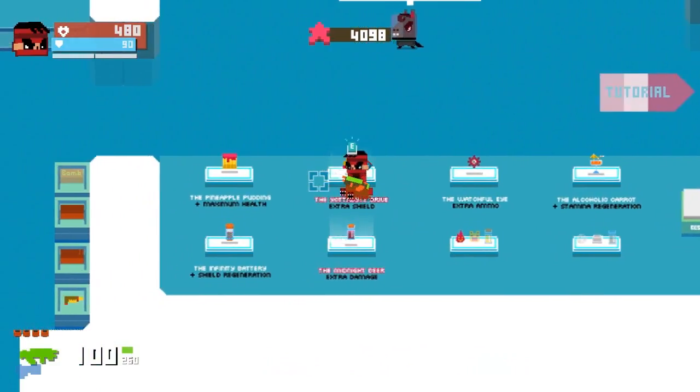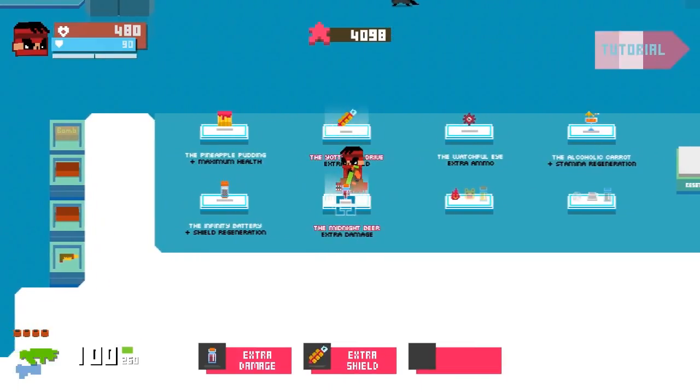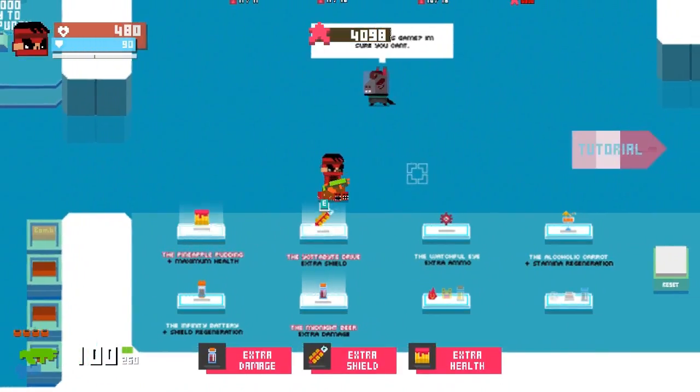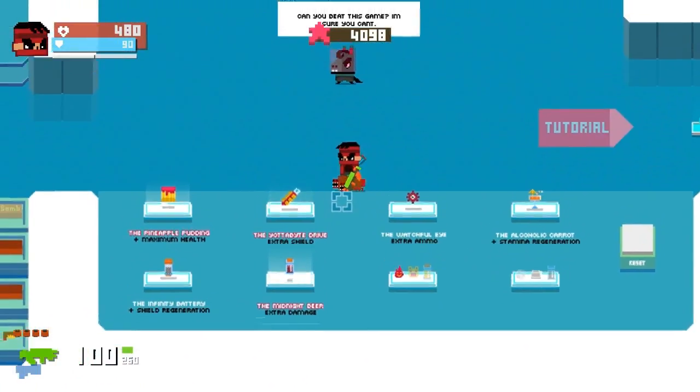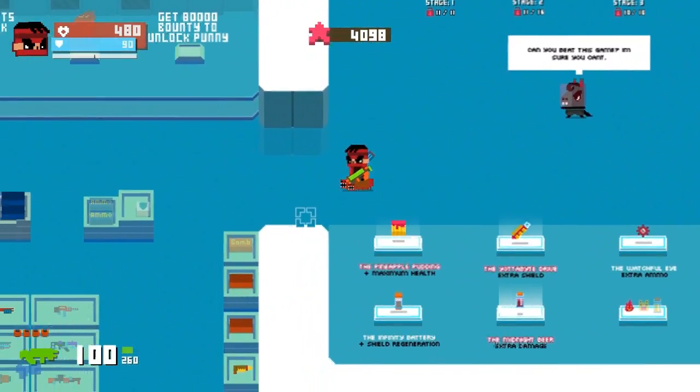Extra damage - I said I wanted you! You're an extra shield. Okay, fine. I said I want extra damage. There we go. Stamina regeneration would be fun too, but I think extra shield, extra health, extra damage - that should work just fine. I would like a sniper rifle, but make do with what you got.